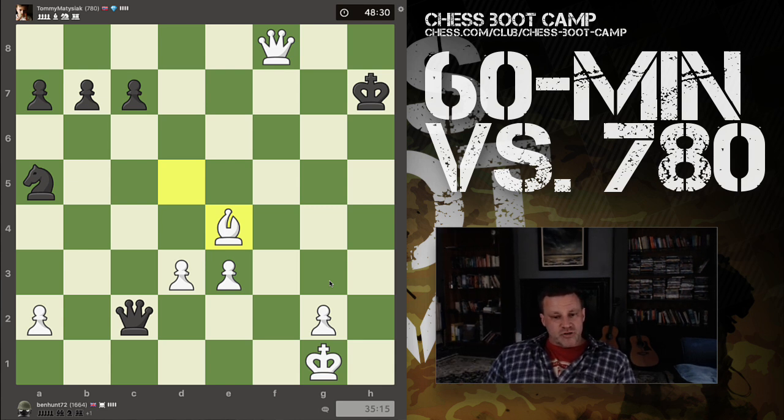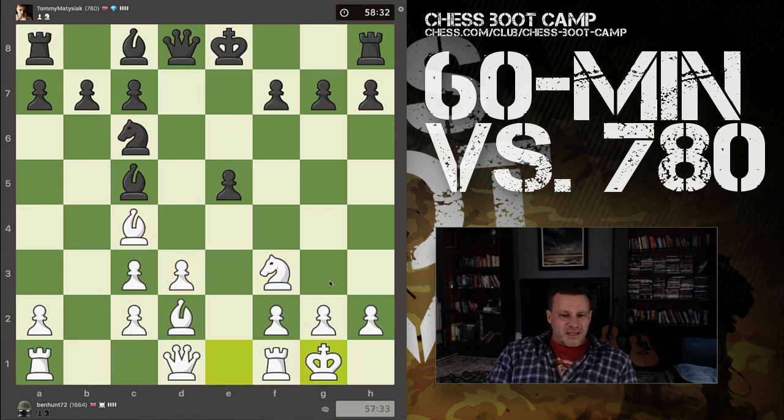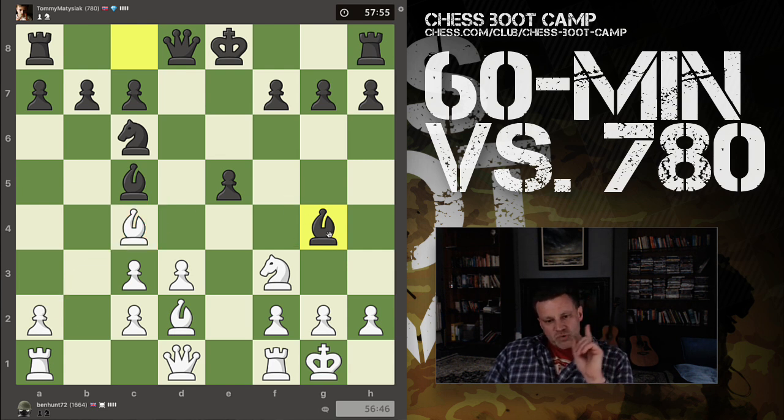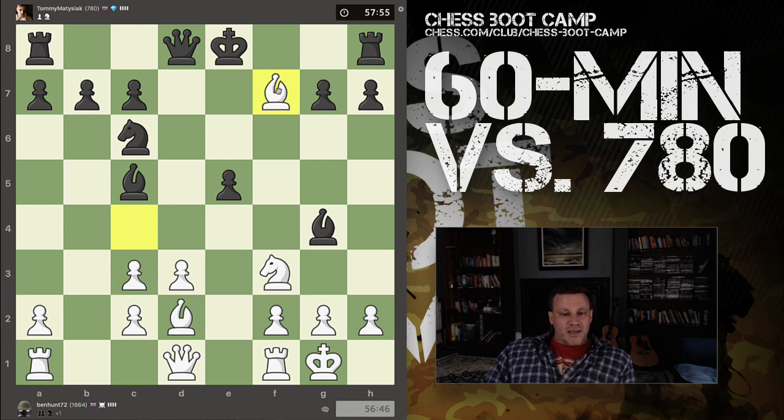Very interesting and enjoyable game. It's interesting that he missed this pattern — I really want to show you this pattern. I've mentioned it before: when you have a bishop in the Italian position, as both of these bishops are — in my case on c4, in black's case on c5 — and your opponent pins your knight on your queen, which is a very, very common situation, then you have this idea. The king can't take.